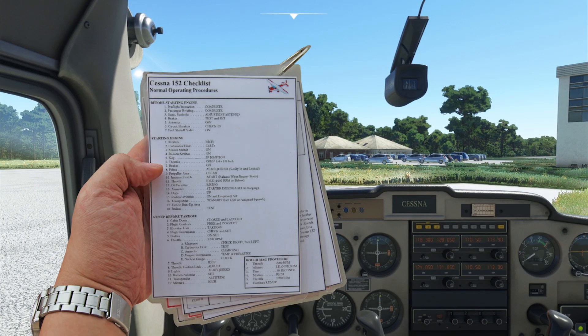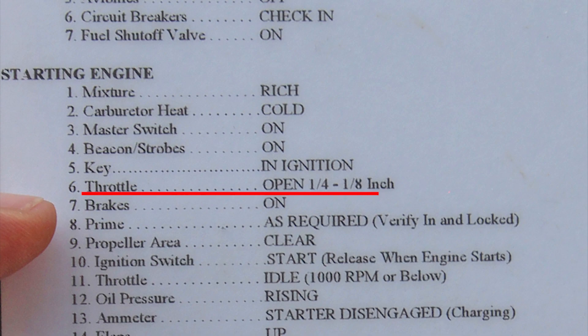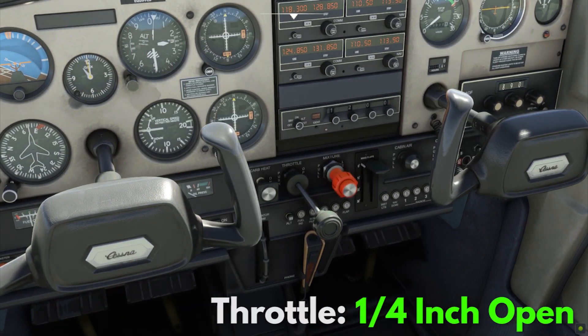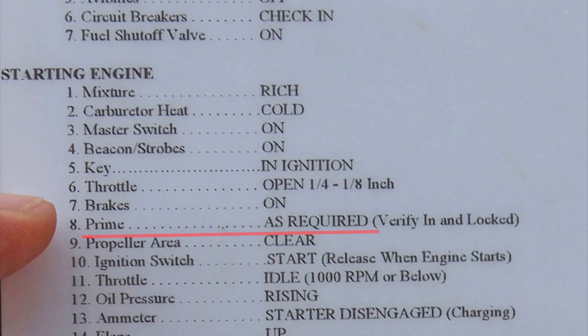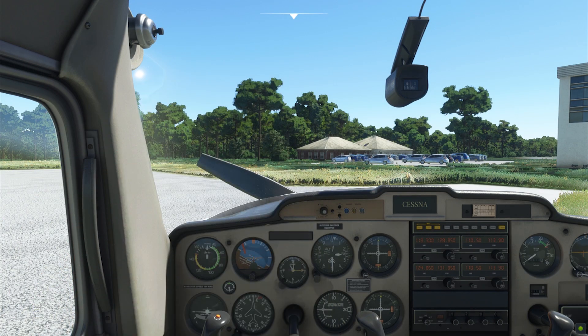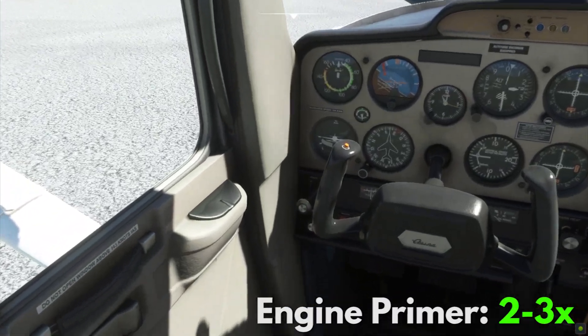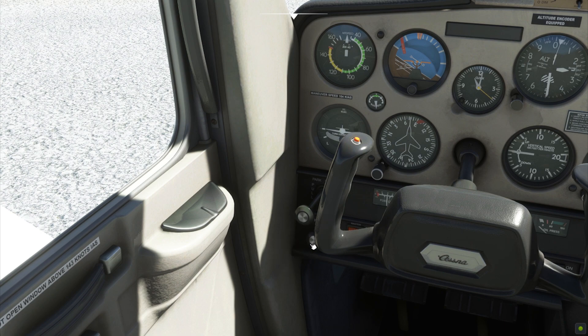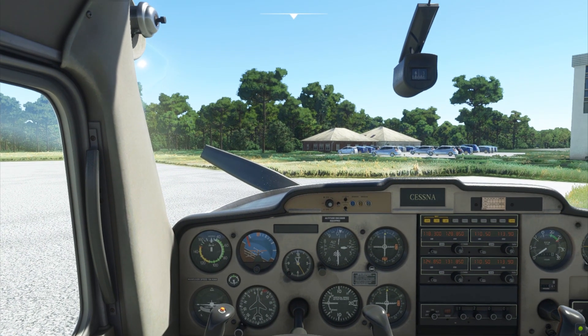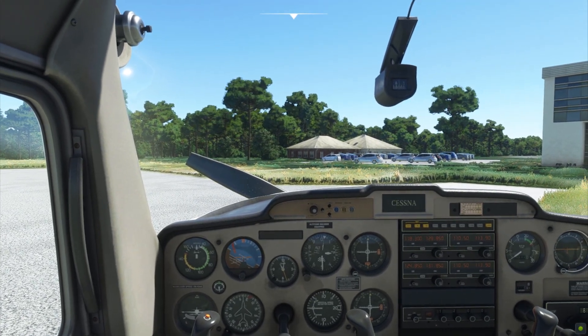Next on the checklist, the throttle lever is pushed about one-quarter inch to give a little fuel to your engine. Then you're going to have to prime the engine. This is not always required, but if it's the first time today that your aircraft has started, then you should prime it. Normally I'd prime it two or three times, or until it gets really hard to push. Now you are ready to start your engine.